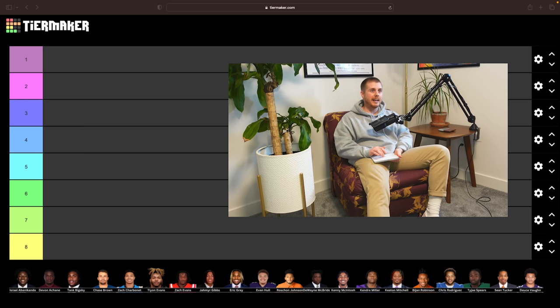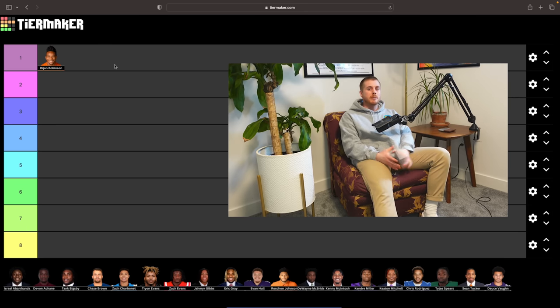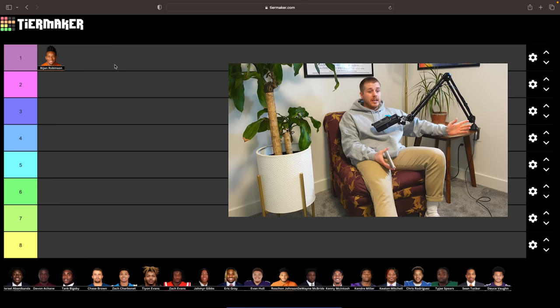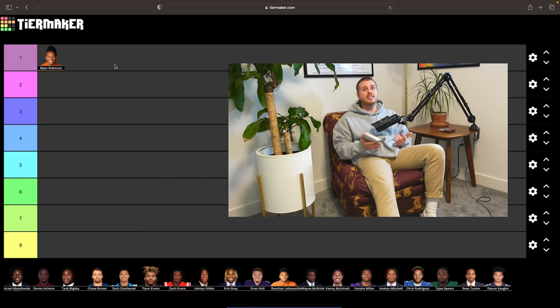Starting at the top: the top guy in this running back class is Bijan Robinson, dragged into tier number one. He's got workhorse size, near-elite athleticism, and is a special mover laterally on top of being a big dude who can break a lot of tackles. He can run with finesse, run with power, and attack defenses downfield as a receiver. He's maybe the only guy in this class with a true complete skillset, and he has special traits that give him access to an elite fantasy ceiling. He's clearly the top guy in this class.